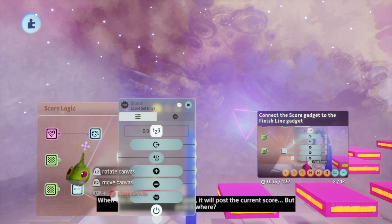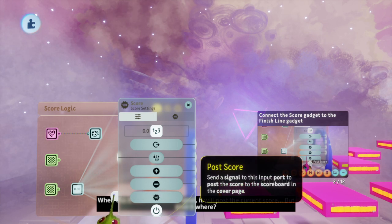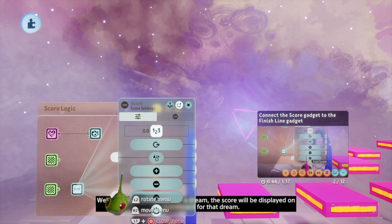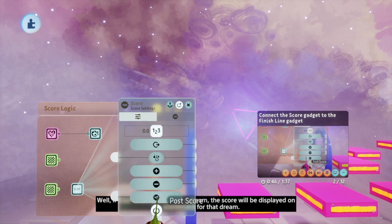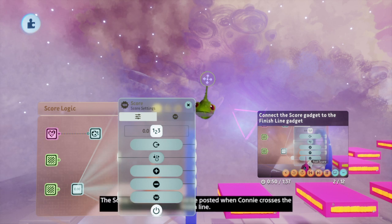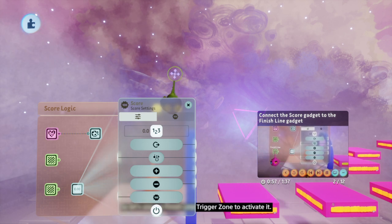Hover over it and you'll see it's called Post Score. When this button receives a signal, it will post the current score. Well, if your scene is placed in a dream, the score will be displayed on the scoreboard for that dream. The score for this scene should be posted when Connie crosses the finish line, so let's use the finish line trigger zone to activate it.